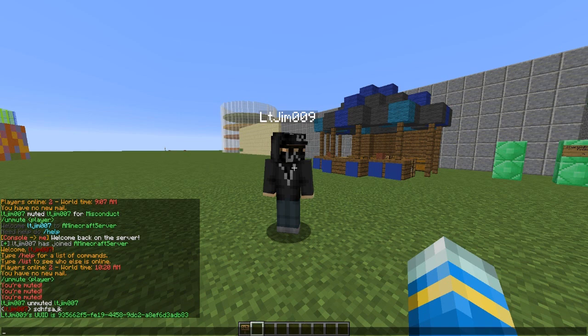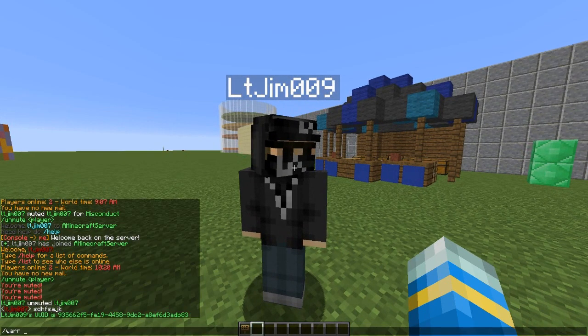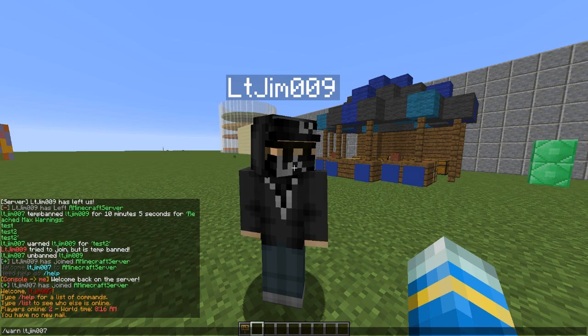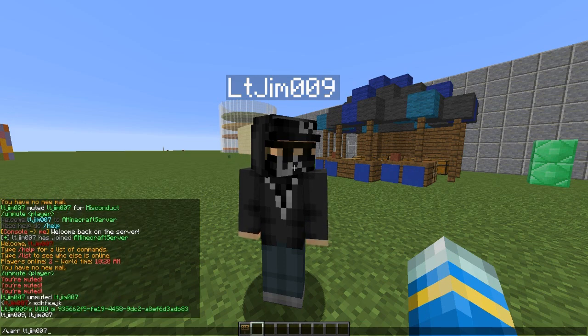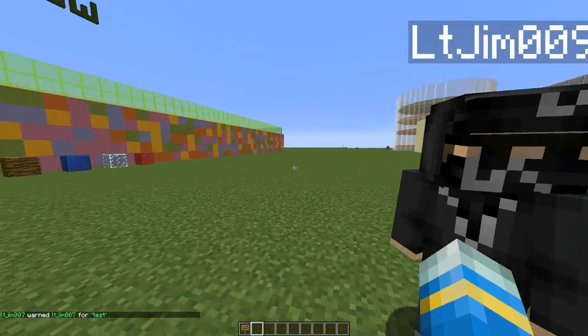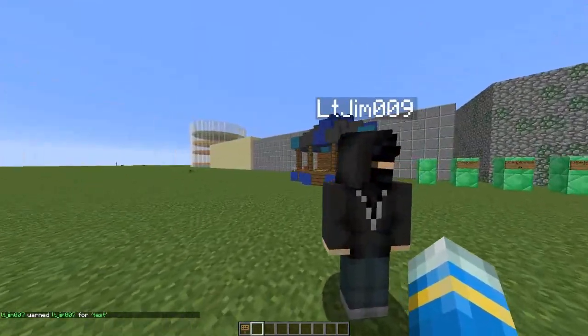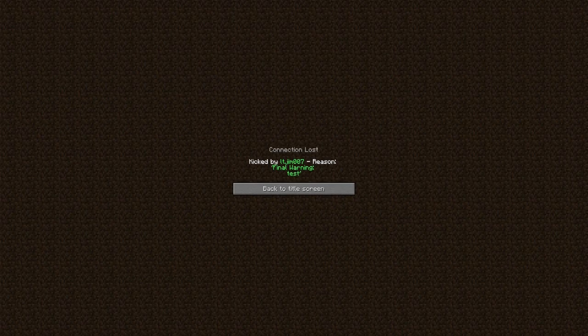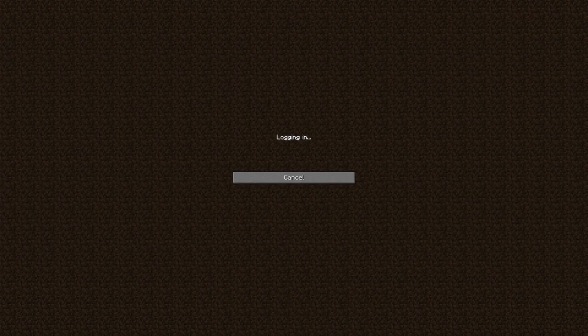Then there is the warning feature. So if you warn someone — I'm going to warn myself — what this does, I'll show you. If I warn myself for the reason 'test', it will pop up in chat. That will be sort of the first warning. The second warning is a bit more severe and you get kicked, and this is your final warning.